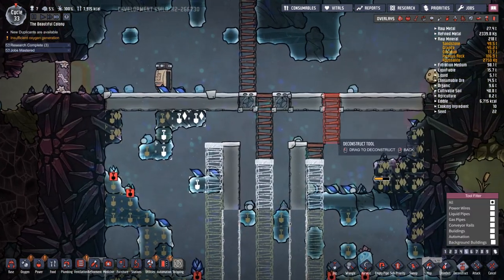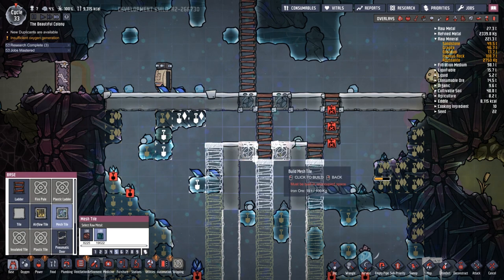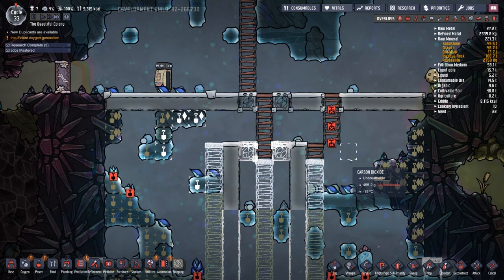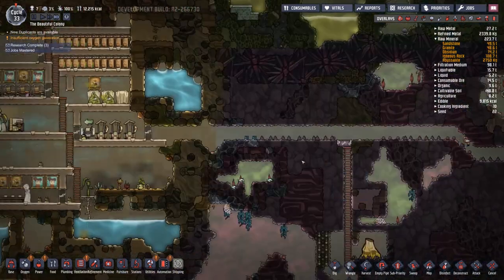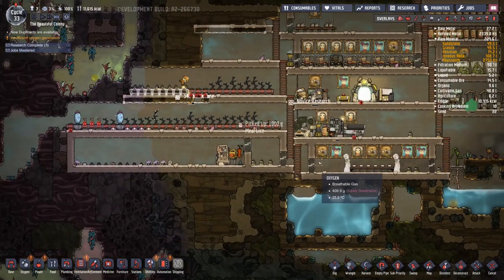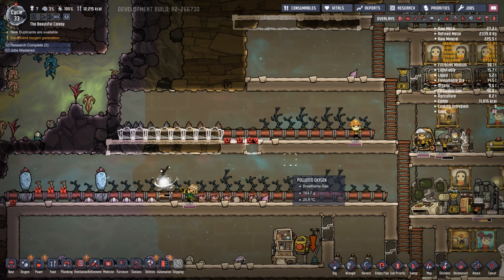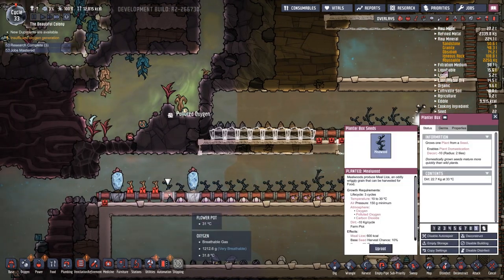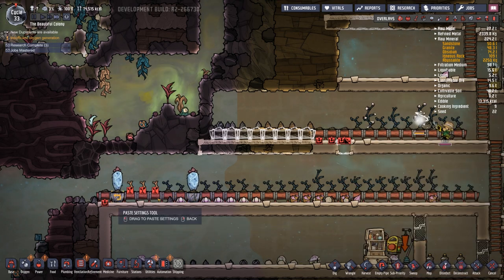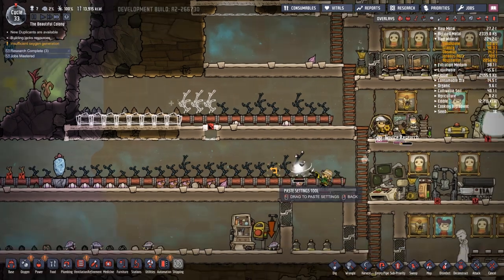So I'm going to delete these and make a mesh tile here and here. Then we'll put in a new tile up there and hopefully get this going. They are building up this new area here, which is where all the work's going. We're getting a lot more seeds, which is good. Let's copy this over — copy settings, paste here.